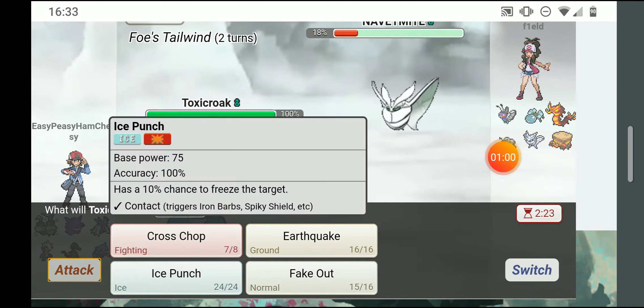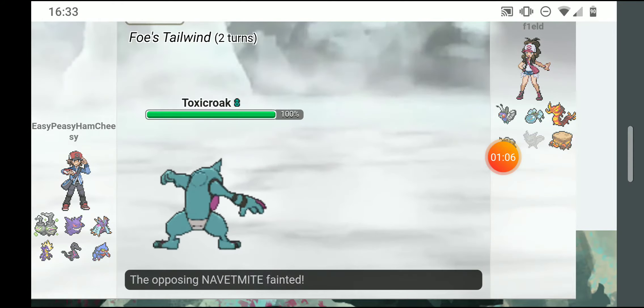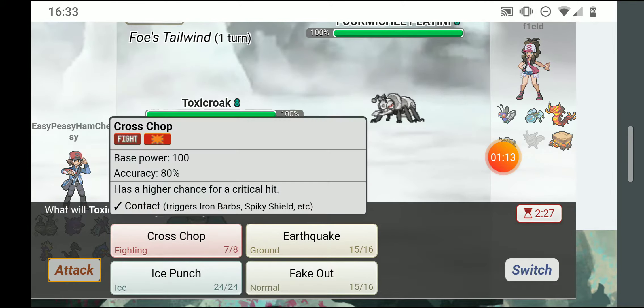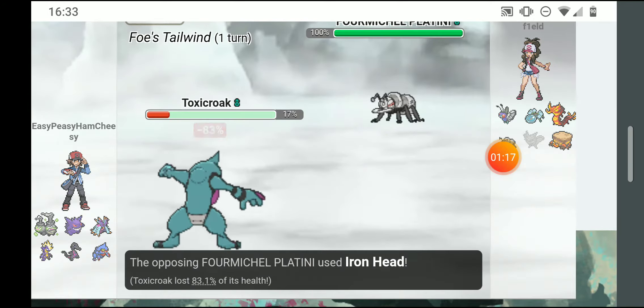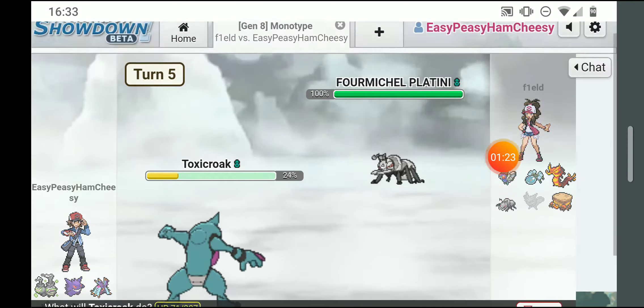I'm gonna cross chop him — he tried tailwinding again, it failed, so I'll cross chop. I didn't want to cross chop again because it had a pretty good chance of missing, so I wanted to go for something more confirmed. He iron headed and flinched me, even though he's apparently immune to flinching.